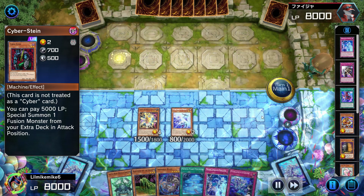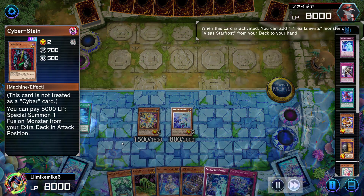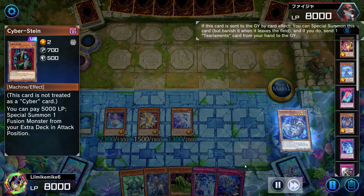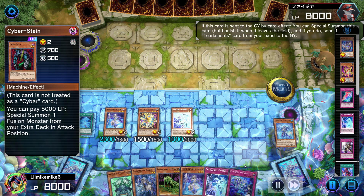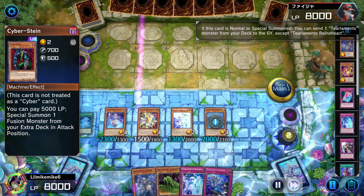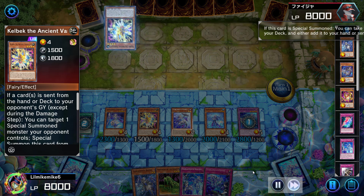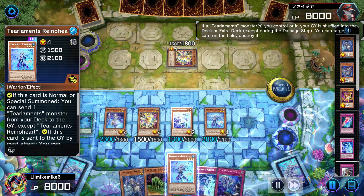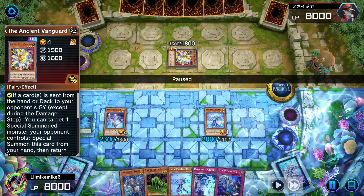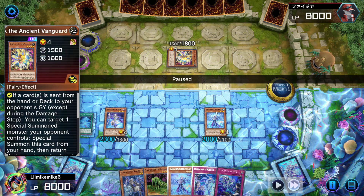He grabs Celiac and Scream. Am I concerned? Not at all. I put the field spell onto my side of the field and go into Shearing, summoning out a whole bunch of monsters. Then I go into my own Kitkalos, and he does exactly what I did to him — uses his Kelbek to send my Kitkalos back. But he's doing this on my turn.